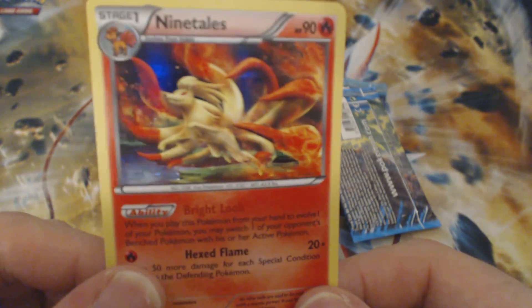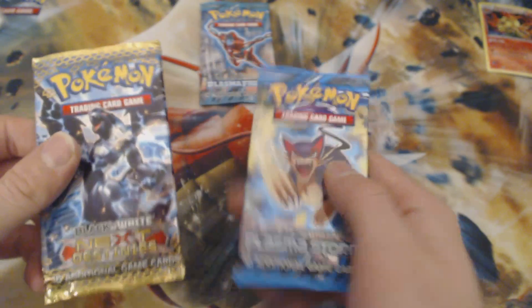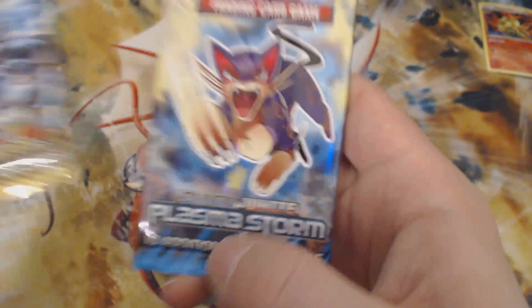We got a Nine Tails — sweet, sweet, they're always curved though. We are going to leave the Plasma Freeze to the end. We are going to open the Next Destinies and then the Plasma Storm.